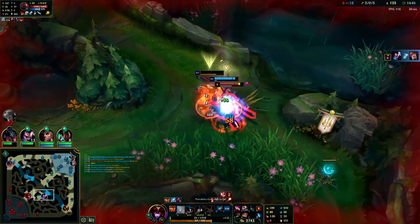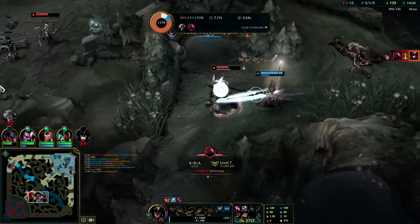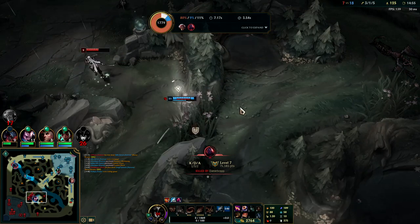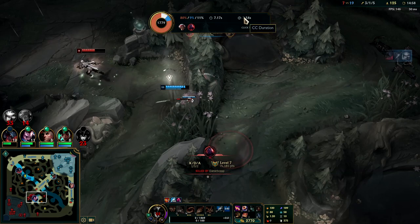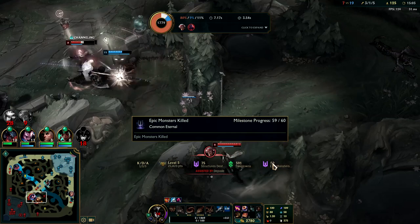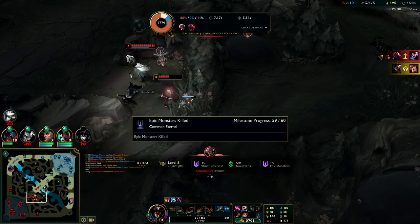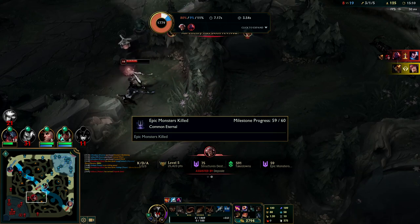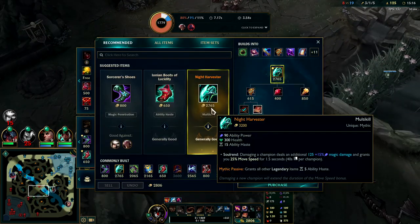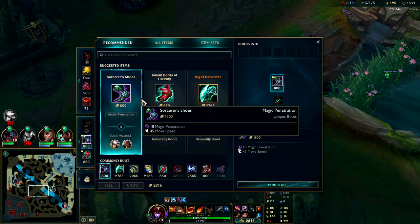I couldn't move — I was getting hard CC chained. Sion grabbed us, then knocked us up, then knocked us up again — we were CC'd for nearly four seconds. Smerk Treads wouldn't have helped us either since those were displacements. Smerk Treads only helps you against stuns, snares, silences, taunts, charms — that type of stuff. Against suppressions and displacements, tenacity doesn't actually help you.